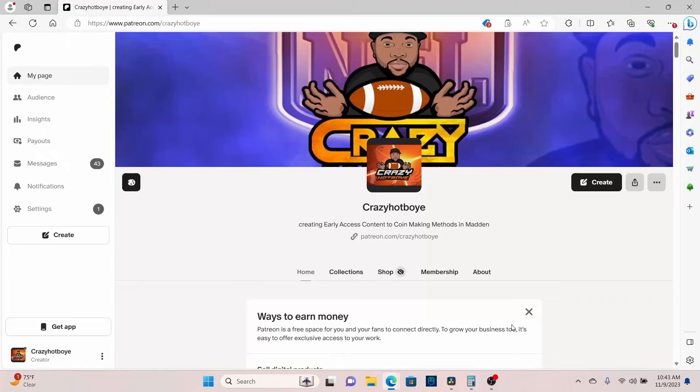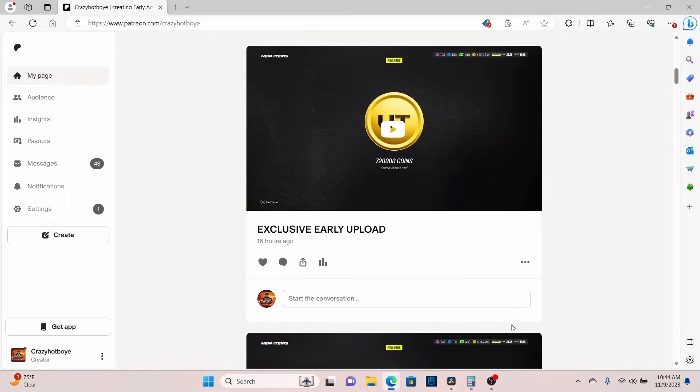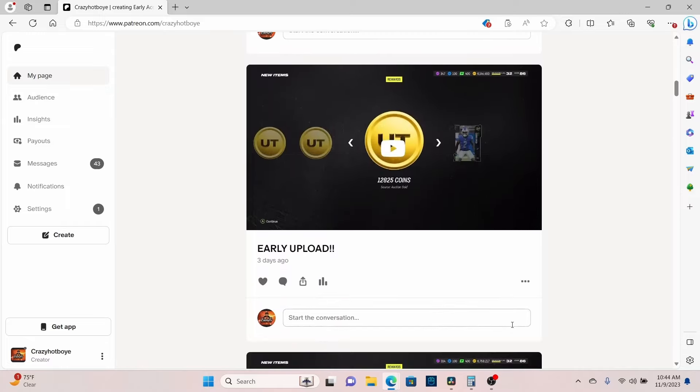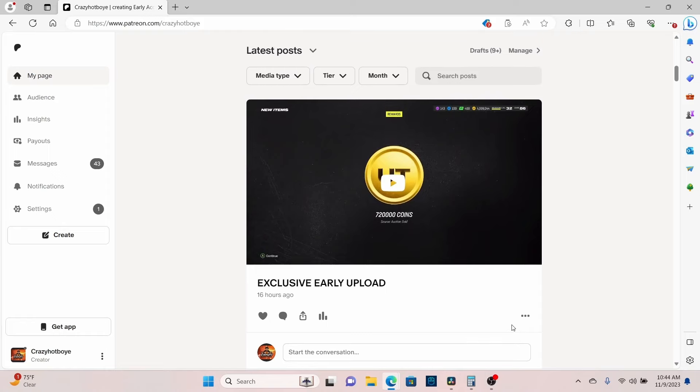If you want early access to the coin making, come over to patreon.com/crazyhopboye and sign up right here. You get all the methods that we do, just like we did for the Diamond Dynasty. We put out the videos early and told you to invest in 86, 84, and 82s. We made a boatload of coins. Sign up at patreon.com.